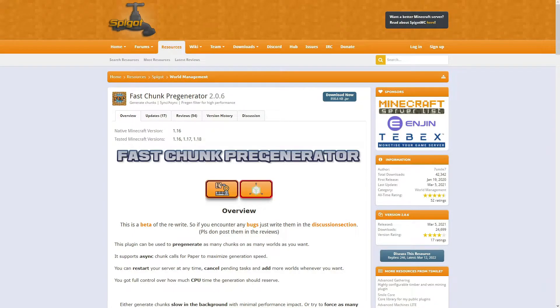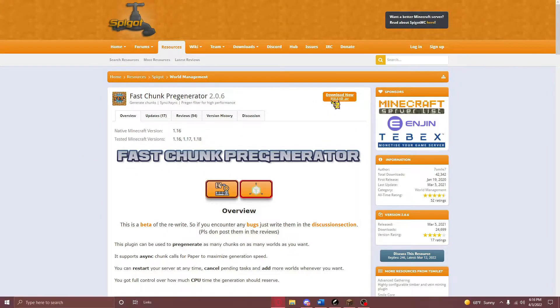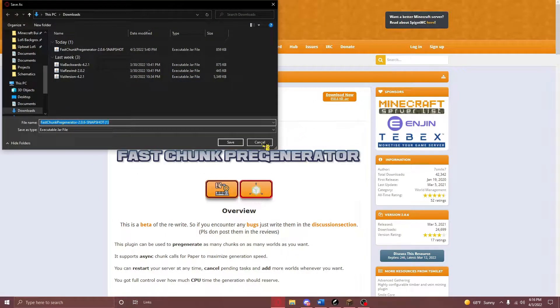Now, how exactly do we pre-generate chunks on our Minecraft server? Well, it's really simple to set up. Start off by navigating to the first link in the video description, where you're going to see a spigot page that looks something like this. Once you've gotten here, you'll need to download this plugin by pressing on the download button right over here. And as always, never forget to press save.